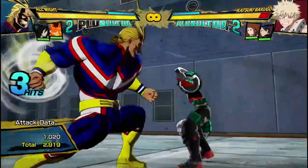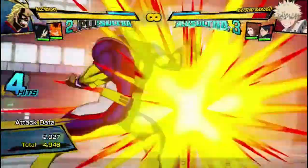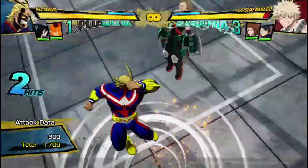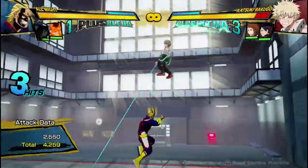His regular attack string is this 4-hitting attack string — you can dash-cancel after any point. It does decent damage, and his air attack string leads into a splat, which you can't get anything off of with a dash-cancel, but it's actually really good — you can get high-damaging combos if you use a support.